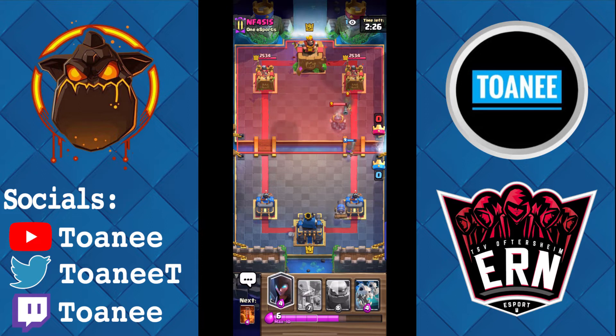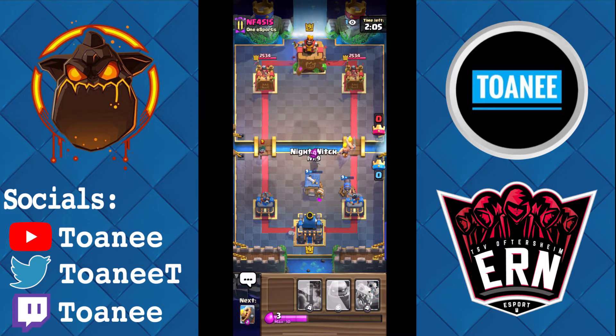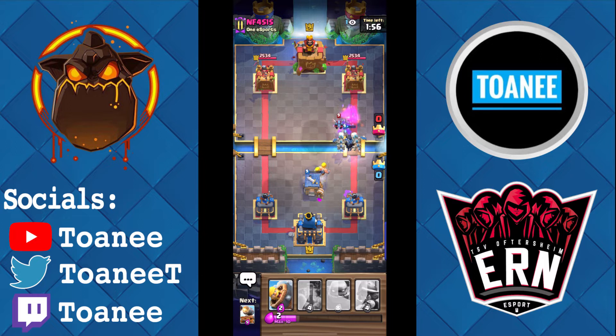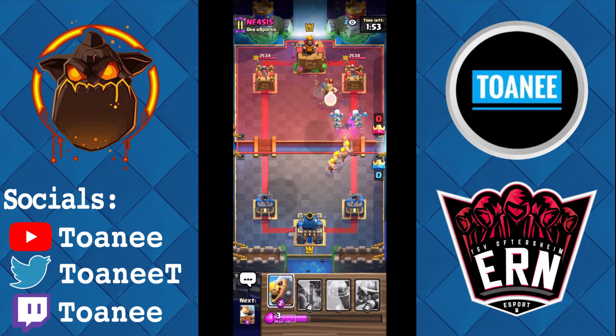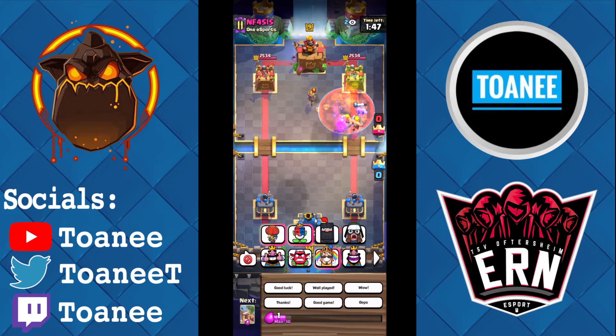He goes for a Mega Knight — not what I was expecting, but it's all right. Cannon Cart does pretty well here and might actually kill the Musketeer — yes! This Cannon Cart's gonna shred the Musketeer. Just like that we're looking fine, haven't taken any damage. Night Witch over here to help support — I misplayed it but that was the thought process. Then Skeleton Dragons — wow, that Miner is not gonna do a lot. He had a Zap, that was good, then he goes Musketeer. I'm just gonna Poison — oh no, boys, that's a big misplay.